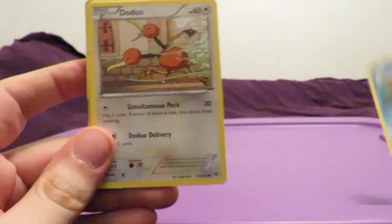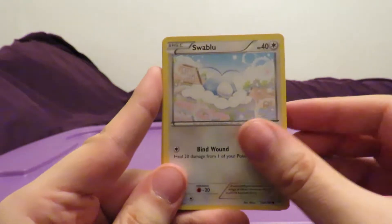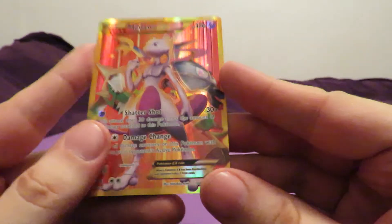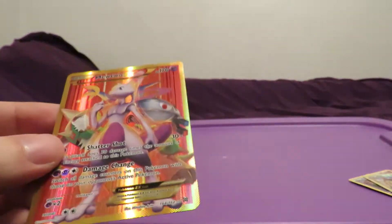Staryu, Doduo, Gastly, Woobat, Swablu, Wobbuffet, Cacturne, Haunter. Reverse Holo is an Ursaring. And the rare is - oh my - a Mewtwo EX Secret Rare! That just made the whole box right there. How lucky is this? I'm going to put this thing in a vault, lock it in a safe - not really. But I am very happy to have pulled that. I don't even care what we get now. The rest of this box is just whatever to me - anything we get is a bonus. That's amazing.